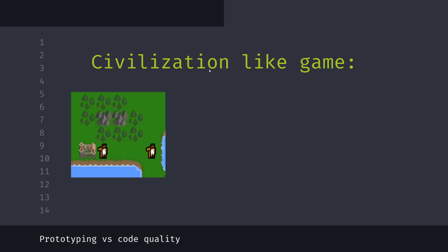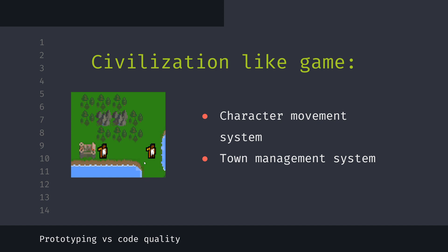Let's prototype together — let's start prototyping a civilization-like game. The first feature I want to prototype is a movement system: when I drag my mouse, I want to move my character in that direction.